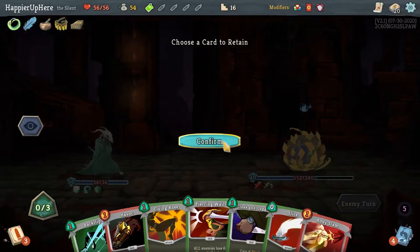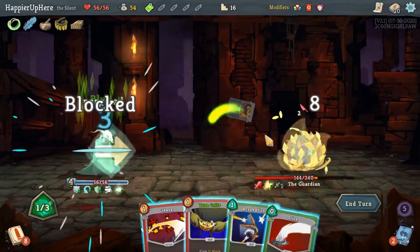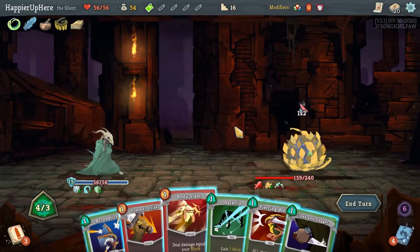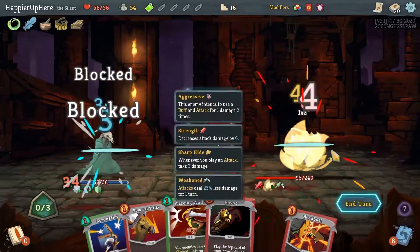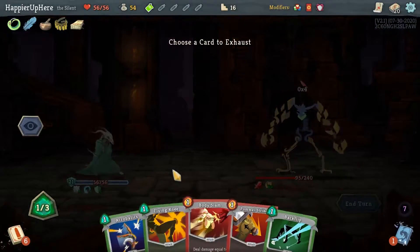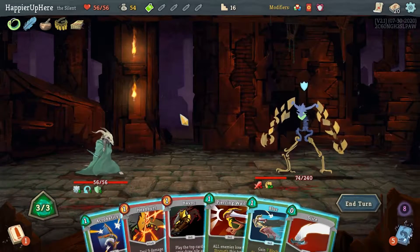There's the Body Slam — a little too late. I'm still intangible, so let's do Flying Knee for extra energy next turn. Two incoming — let's do Blur, Flying Knee, True Grit, Cleave, and Slice. This is my problem — it's just taking me forever to deal damage. I guess unless Body Slam gets stronger. Let's do Backflip, Cloak and Dagger, Shrug It Off, and then Body Slam for 40. Not bad — I'll keep Acrobatics. Zero incoming, let's do Shrug It Off, True Grit, get rid of Flying Knee, then Body Slam.